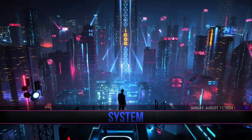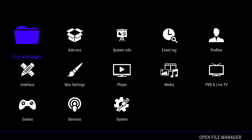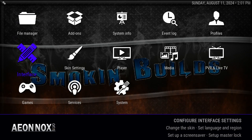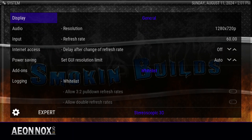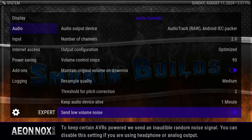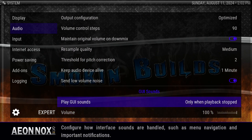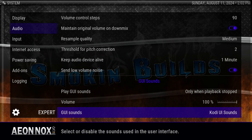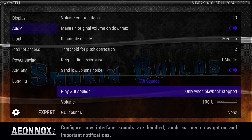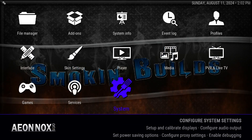The first thing I want to do is go to System, and when you go to System you want to go straight to System again. I can't take the ticking noise, so right here — play GUI sounds and things like that — I'm just going to turn all that off. You don't have to do that, but the GUI sounds, you really want to turn that off.